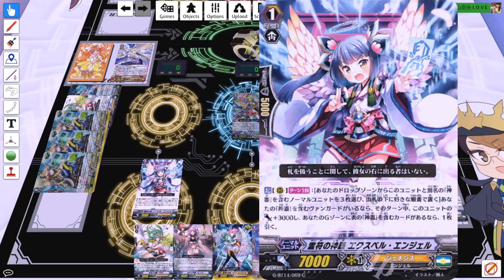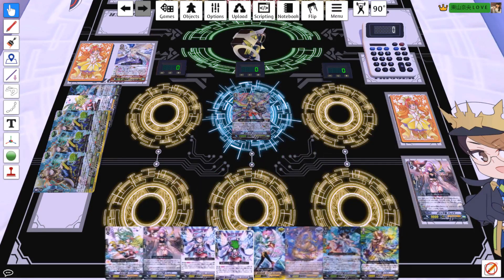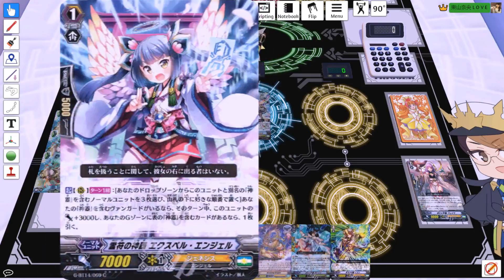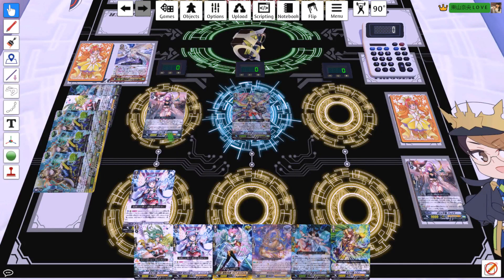The other card I want to showcase is Expel Angel. Expel Angel's tuck-three-and-draw-one is a very strong effect. The draw-one is not as important when you're going for a final turn, but the 3k alongside Freya and Bragi helps hit important numbers. So you'll have a 15k column and a 10k column, giving you 25 — which isn't very good on its own.